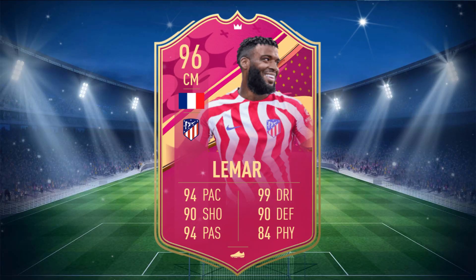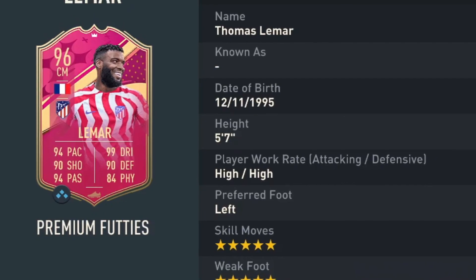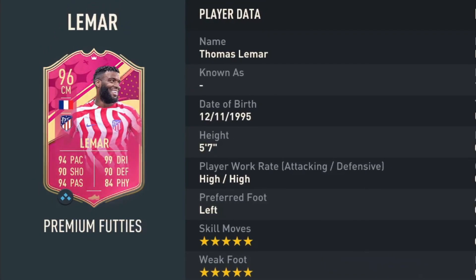Lamar is a 96 rated card with 94 pace, 90 shooting, 94 passing, 99 dribbling, 90 defending, and 84 physical. He stands at 5'7", has high/high work rates, left footed with 5 star skill moves and 5 star weak foot.